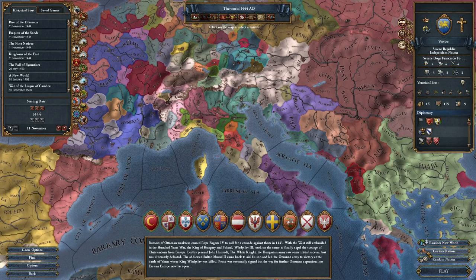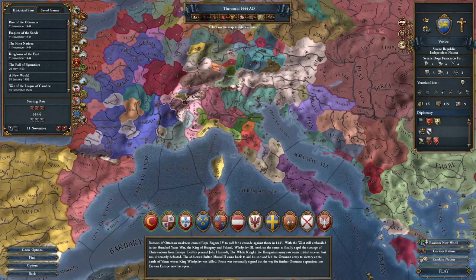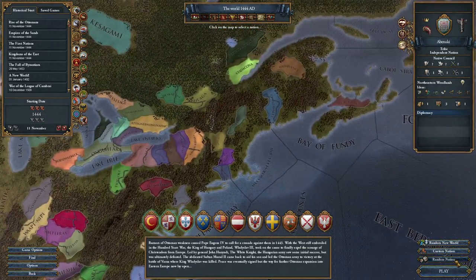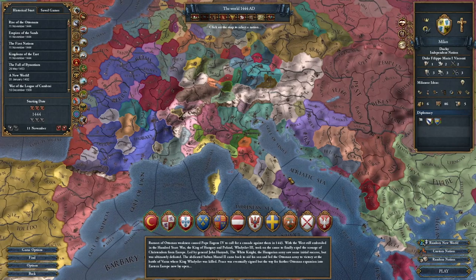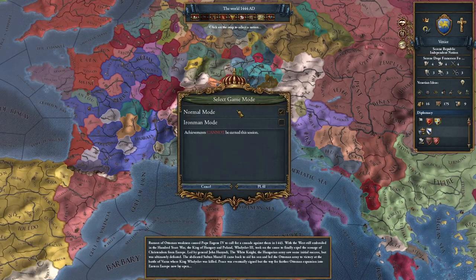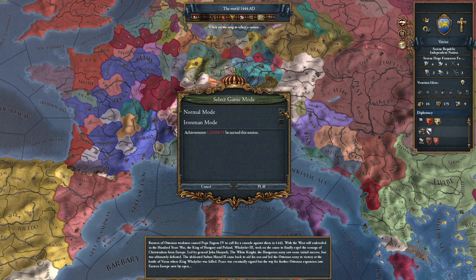You can also make a custom nation, which I haven't played around with that much, but it is fun. You can make a random new world if you feel like it — I'm not going to show you that right now — and you can just randomly select a nation, which can be fun if you don't know which thing to start as. We're going to start as Venice and hit play. You can choose normal mode or ironman mode. Ironman mode you can't reload basically; normal mode you can save and reload as much as you want. I'd suggest playing on normal mode while you're finding your feet.